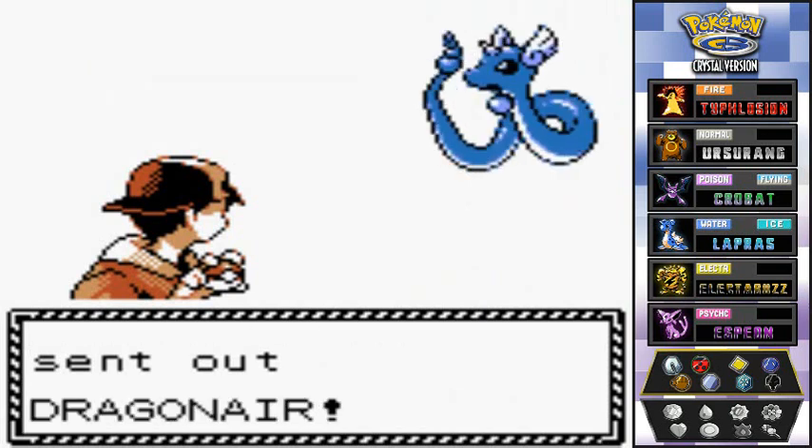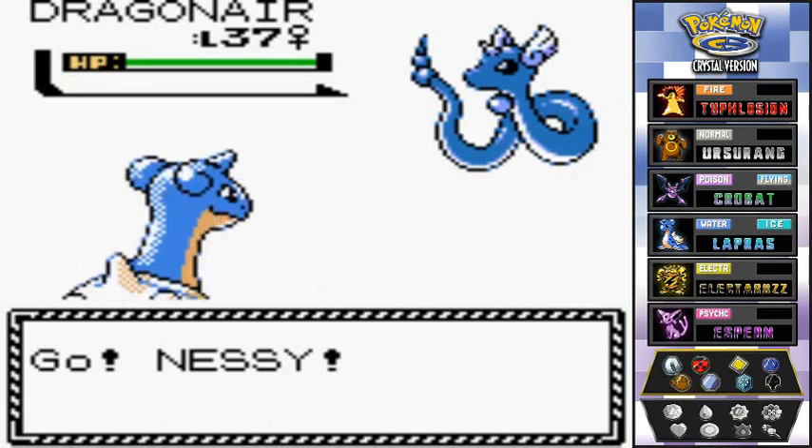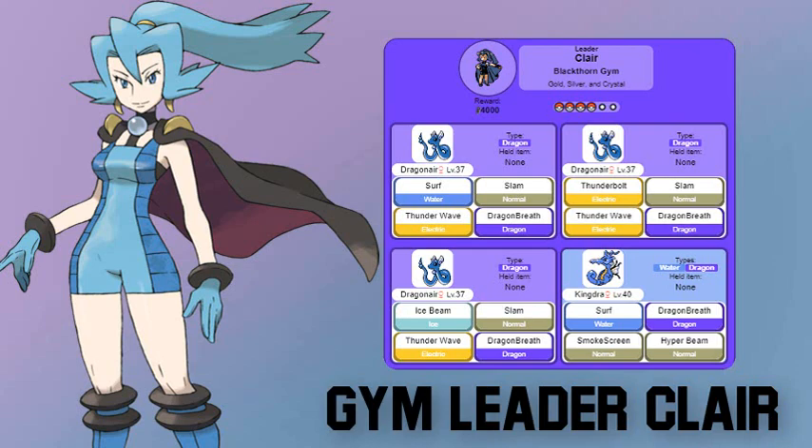Claire's going to come out with a Dragonair and I'll go with Nessie. Checking Bulbapedia quickly — Claire in Gold, Silver, and Crystal has four Pokemon: two or three Dragonairs, all at level 37. One has Surf, Slam, Thunder Wave, and Dragon Breath. Another has Thunderbolt, Slam, Thunder Wave, Dragon Breath. The third has Ice Beam, Slam, Thunder Wave, Dragon Breath. She has coverage for many elemental types. Her most dangerous Pokemon is Kingdra.